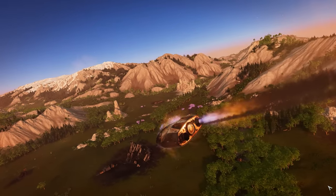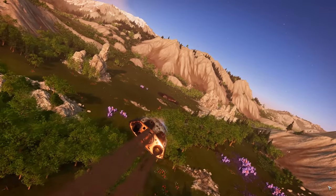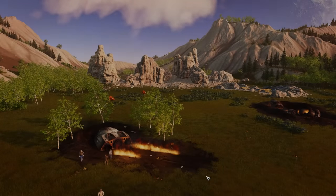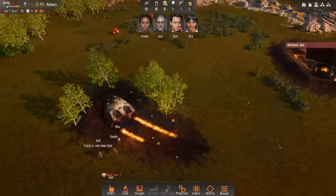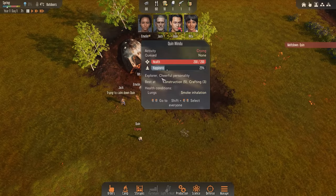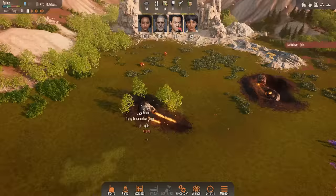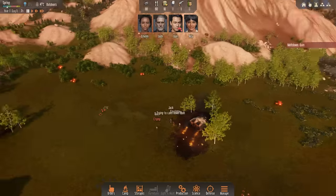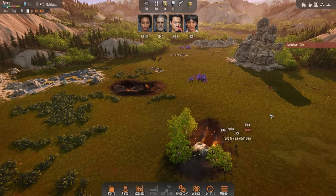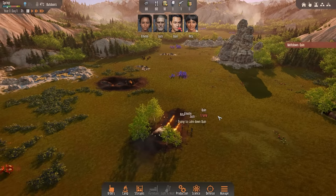Ladies and gentlemen, this is your captain speaking. We are coming in for a bit of a tough landing. I'd recommend you check your fasteners and put your head between your legs and kiss your bum goodbye. And we have survived that. Excellent. So here's our guys, and it looks like Quinn has already broken down and is crying, but Jack is on his way to try to calm him down. That's very sweet. Welcome to our new temporary home. This world is completely unknown to us — no idea what's safe, no idea what to expect. We just know that we need to survive at any cost.